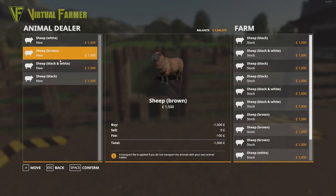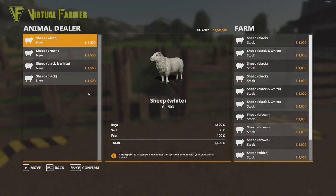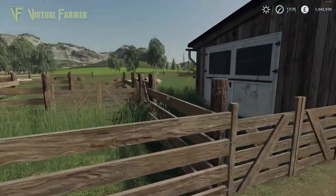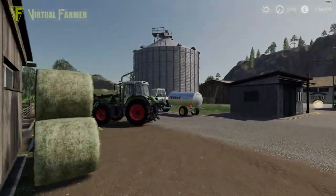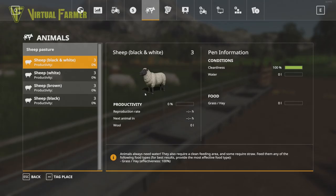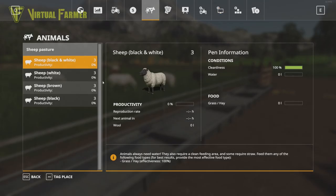There are four different types of sheep: white, brown, black and white, and black. Other than their colors there is no difference between them. However, I recommend purchasing one color to work with on your farm - the reasoning will become apparent. We currently have 12 sheep, three of each variety. In the escape menu under the fifth tab you can see productivity and layout.